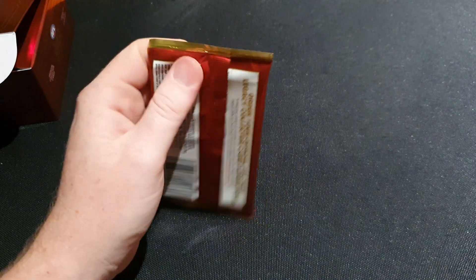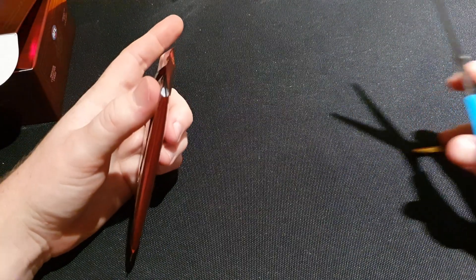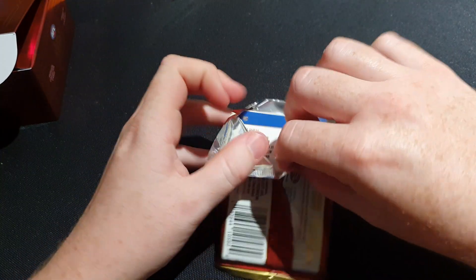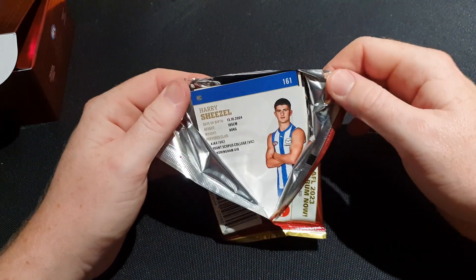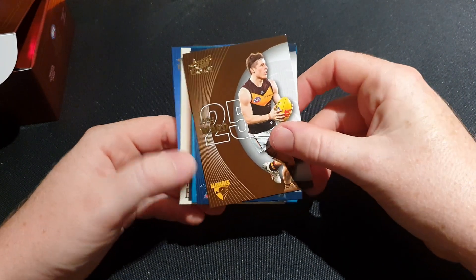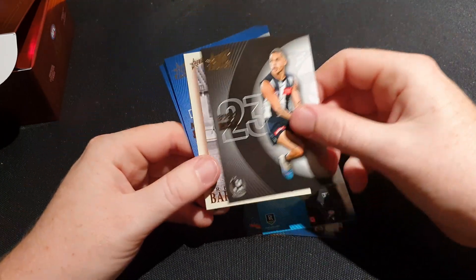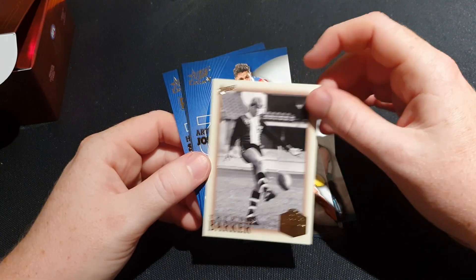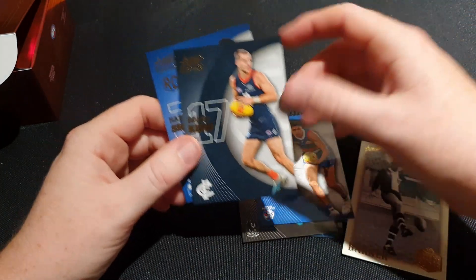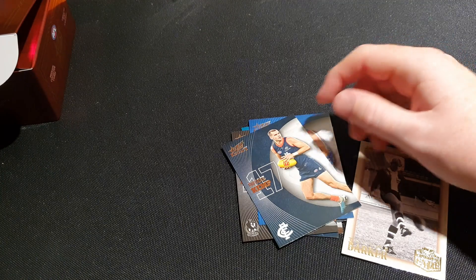Pack 22, three left including this one. It's been a successful opening - we did get the number one draft pick signature, too bad he hasn't done much yet but there's still hope. We're greeted by Harry Sheezel, the Rising Star winner - that would be a brilliant card to get. We got a Hall of Fame card here, not limited edition - Trevor Barker, not numbered. And Harry Sheezel at the back, we'll take this one just for Sheezel.